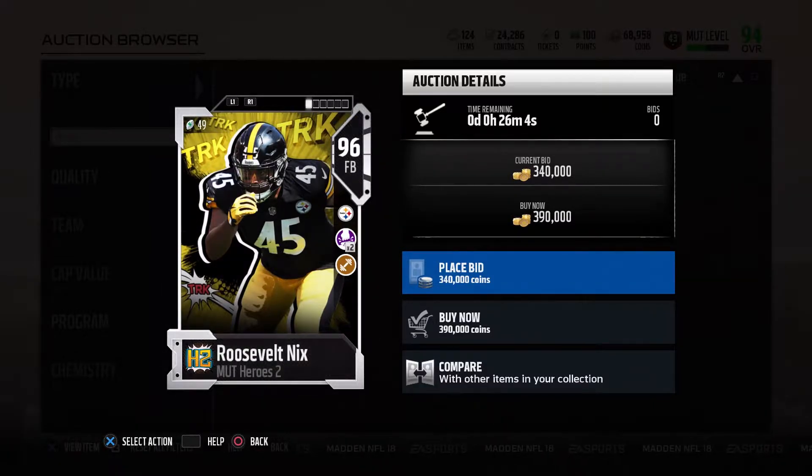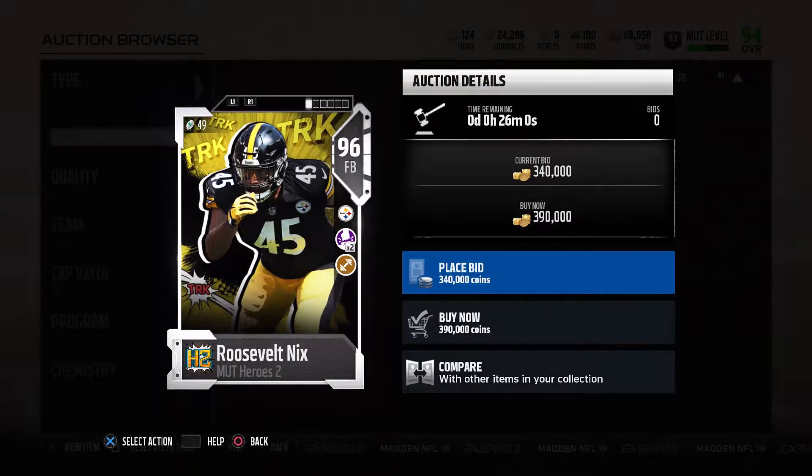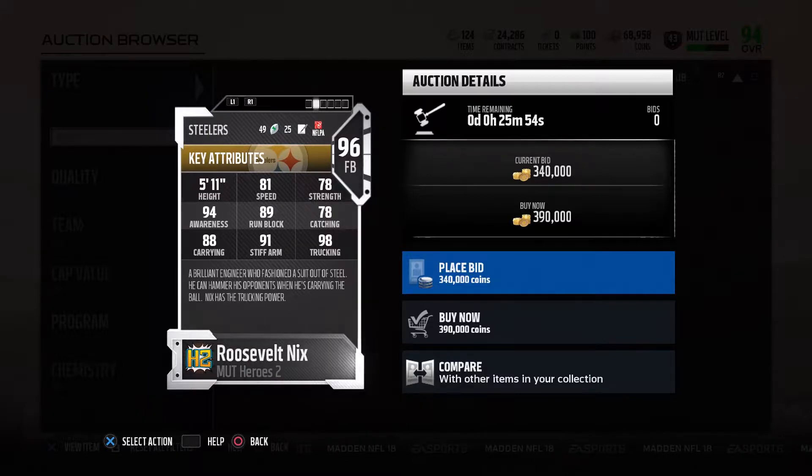We have the one and only Roosevelt Nix posted on the auction house with ground and pound times two and toughness. 81 speed, 78 strength, 94 awareness, 98 trucking, 89 run block, 91 stiff arm. I just don't like this card — 78 catching, 78 strength, and 81 speed. Everything else is good, but 88 carrying means he's fumble prone.